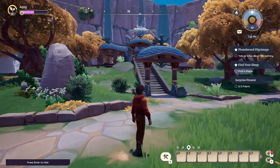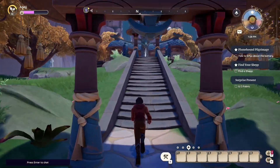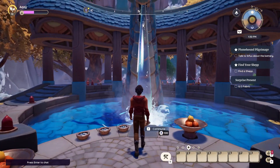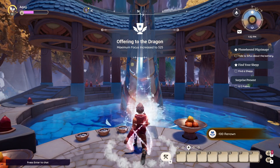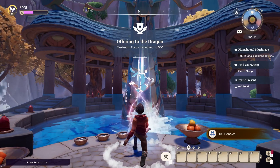Right up here, we took a left coming out of the housing plot, took a left up here, crossed the bridge, and we're over here at the Dragon Shrine. Once you walk up these steps, you'll see the Dragon. You can come up to it and Commune — hit F. Our maximum focus is now 525, and we can do it one more time, and now it is 550.